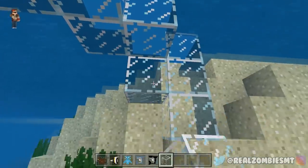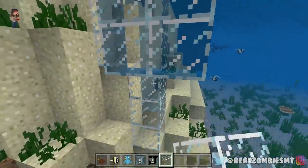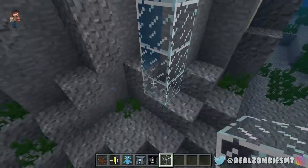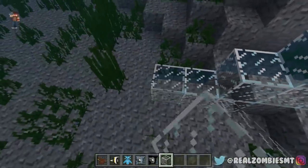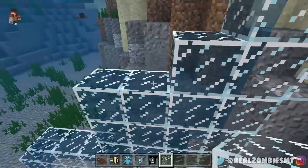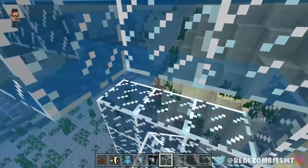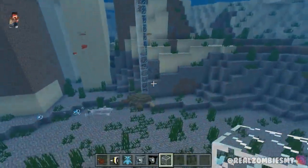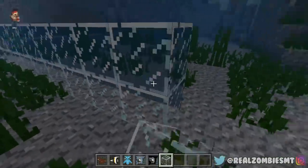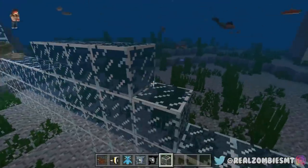We'll cut it off right here and spawn in some fish for the shark to eat. It's going to be a megalodon farm — pretty sick. We just need to do the rest of the glass and then we should be good to spawn in the megalodon. This is probably the most annoying part — look how much more we still gotta do! That merman better get out because he's gonna be fish food pretty soon. I don't even know if the shark can break the glass.